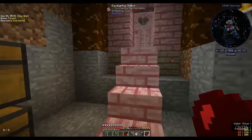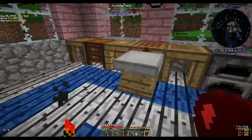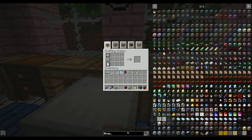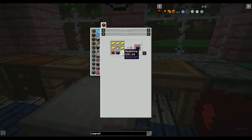Today we are going to make a magmatic generator because we need the power. So to make a magmatic generator... okay, I need redstone - oh, it's a furnace generator! I thought I needed a furnace. I knew this was too good to be true - I was trying to be all organized and not quite.